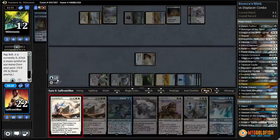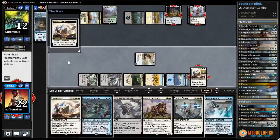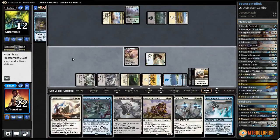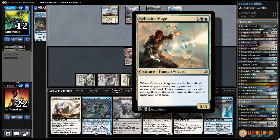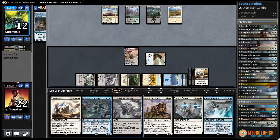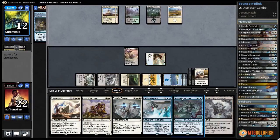Quarantine Field x2 - get rid of the Altar of the Brood, get rid of Silkwrap - because we've used our Treasure Cruises now and don't really care about them filling our graveyard. We want the Displacer-blinking-Reflector-Mage combo online. Next turn we'll also have enough mana to Icefall Region and leave up mana to blink it to protect it if needed.